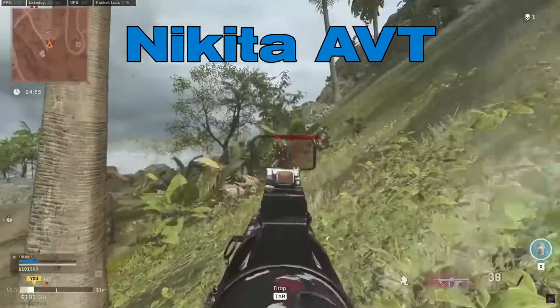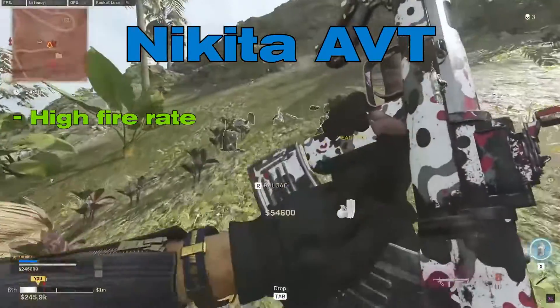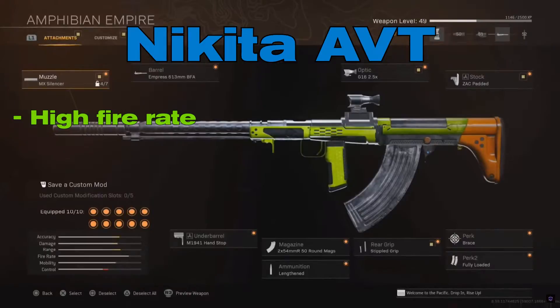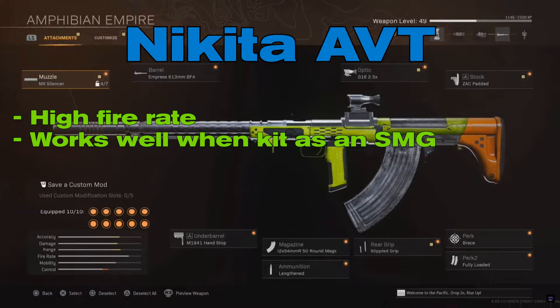Nikita AVT. Warzone Season 3 saw the addition of the Nikita AVT to the game. Its default firing rate is fast and gives you a short time to kill, given that you can control it. Additionally, the gun can perform well if you take it to the gunsmith and kit it like a submachine gun.